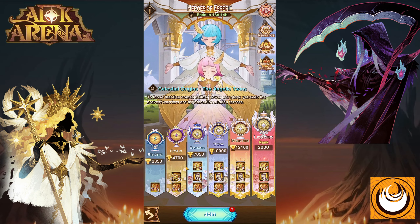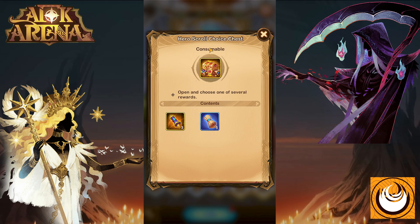So let's say you are currently in the Diamond rank. You'll be able to get 10 of these Hero Scroll Choice Chests, which you can choose from either 5 Normal Summoning Scrolls or 3 Faction Summoning Scrolls. This leads to a total of 50 Normal Summoning Scrolls and 30 Faction Scrolls for your account.